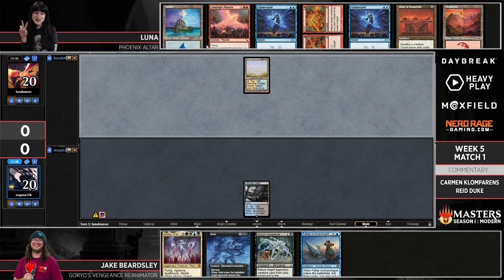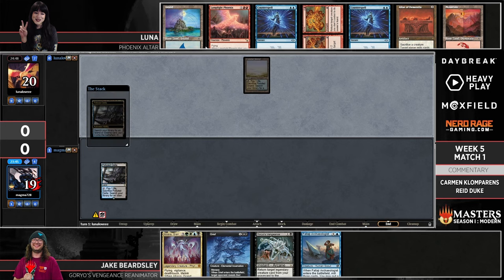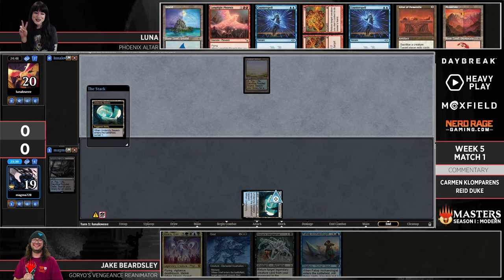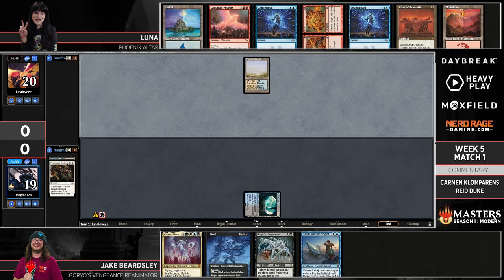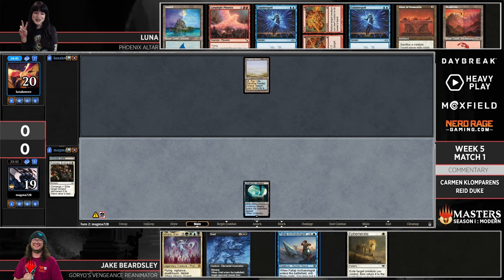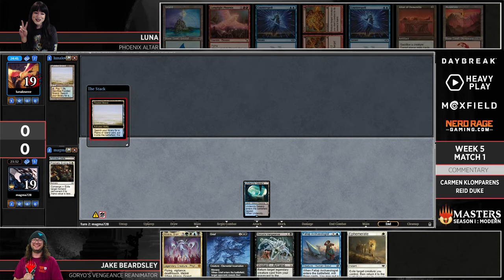Is it as simple as two-drop, three-drop and you win, or does it require some setup — do you need something in the graveyard already? You do need a little bit of momentum to get off the ground; you need some cards in the graveyard to collect evidence for Lamplight Phoenix to start recurring. But having those two cards in play is a really sticky threat, especially backed up by a couple copies of Counterspell we see in Luna's hand.